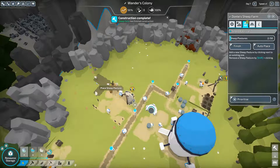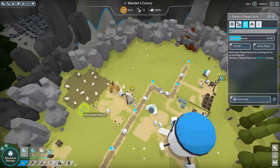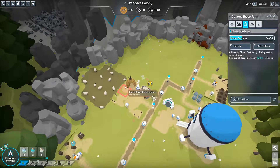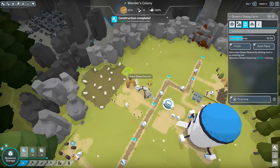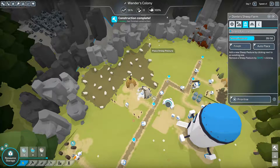Our robots are hard at work and the farm is already done. Let's plop down some pastures and make use of all this room back here. To get the full amount of food from the farm, we need to place 50 plots of pasture. I wouldn't mind going all the way back here like this.